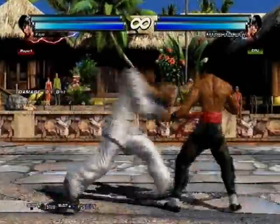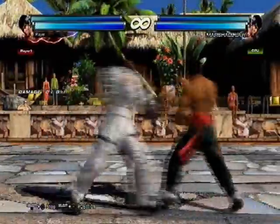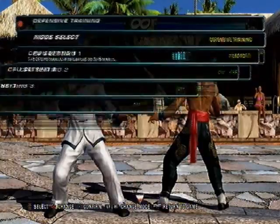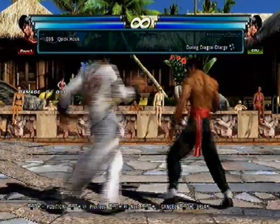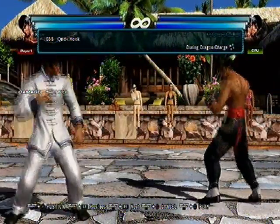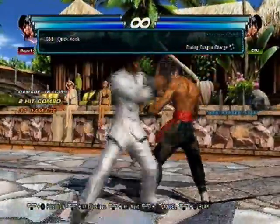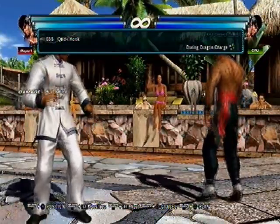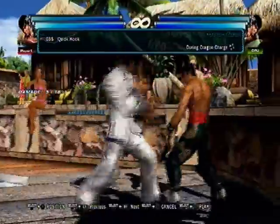Yeah, down 3 also works. You can even punch parry that. So that's good — it's also really good for interrupting people. It's a good move if you're not confident with your DSS cancel, and then you can do this to make it safe because the move itself is negative, but it has enormous pushback and it's only like negative 10. So you're really safe. Even at the wall it has pushback.